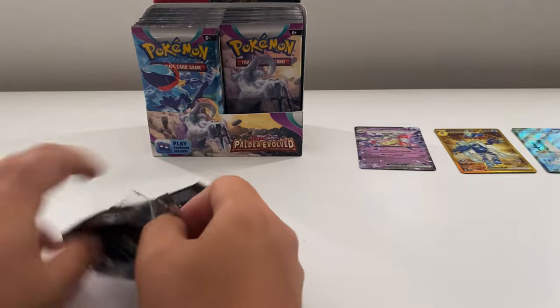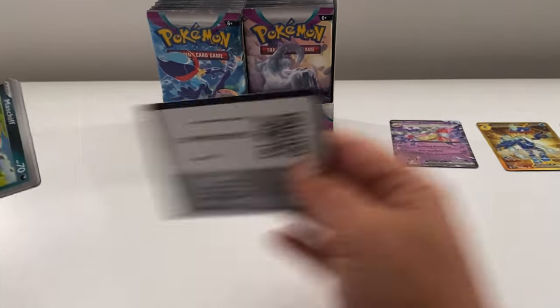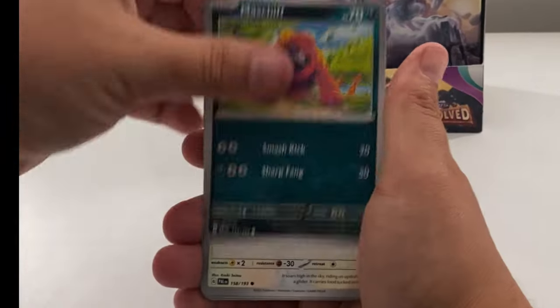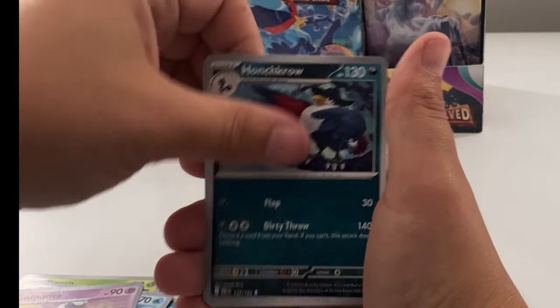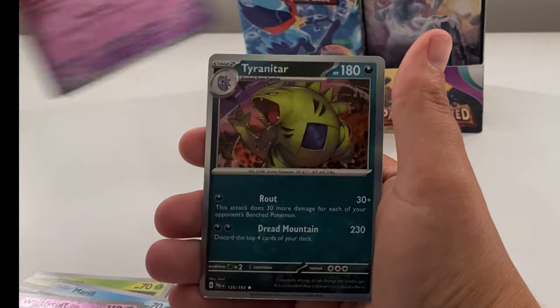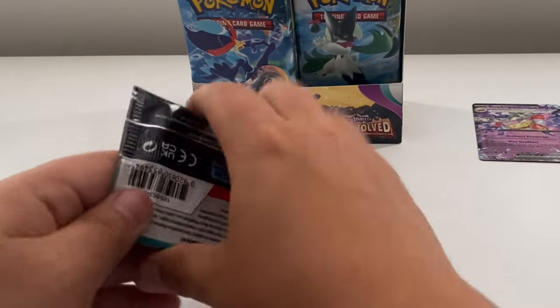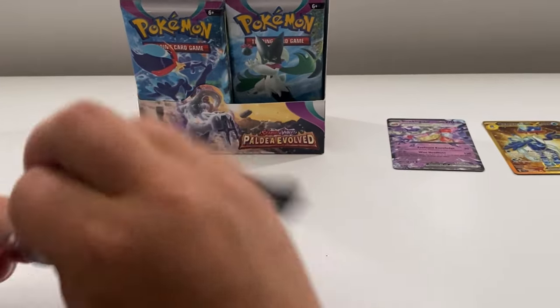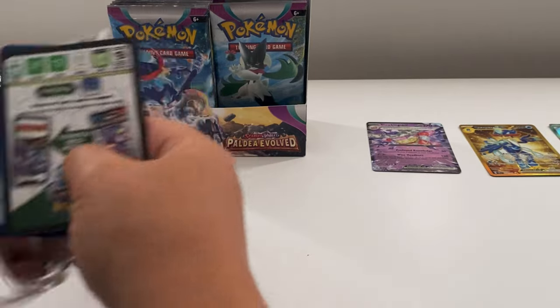Wow, pretty good so far — let's see if that luck keeps going. Next up: Mischief, Wingo, Finneon, Marill, Gottica, Crobat, Pseudo, Widown, Wigglytuff reverse, Spiritomb reverse, and a Tyranitar. At least the gold card, guys — it's a new one, so that's good.